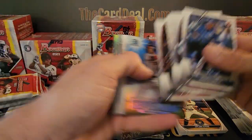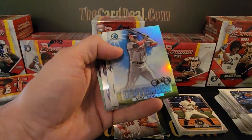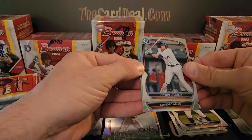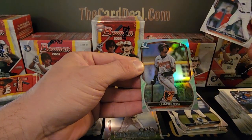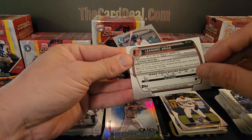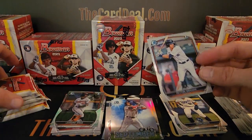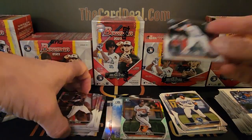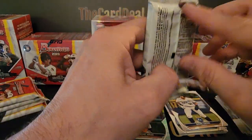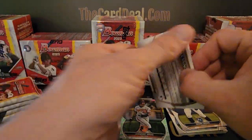So one paper, one lunar in that box — nice Soto parallel. Peyton Graham, and our lunar is Leandro Arias for the Baltimore Orioles, number 30 Orioles prospect, born in 2005 — young kid. Most of these guys are really, really young that are featured in this product. Hopefully you guys are having some good luck with this.